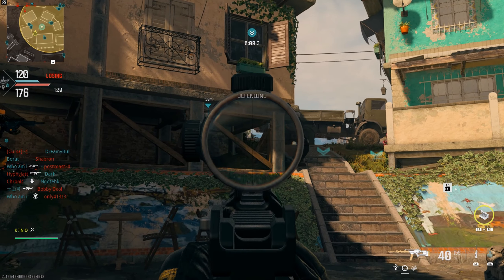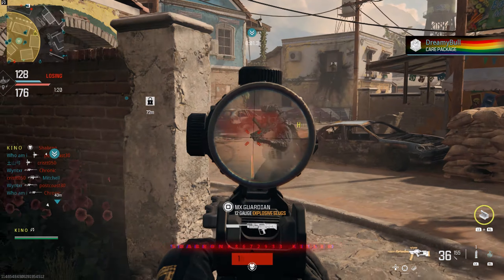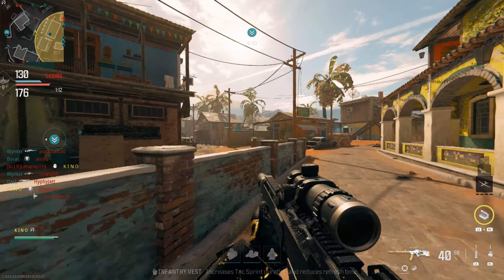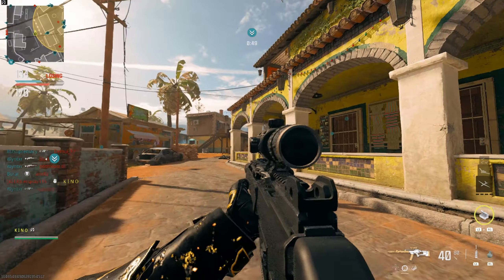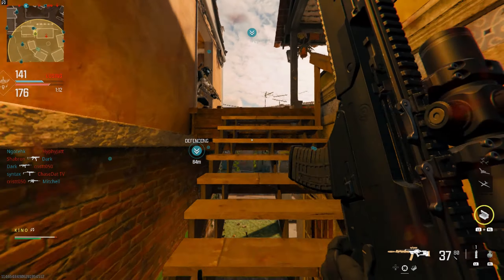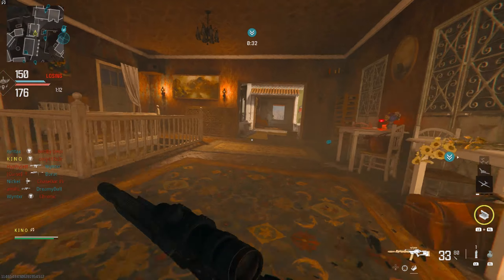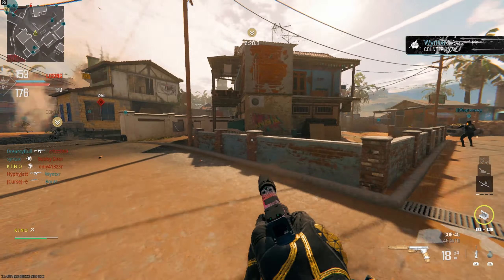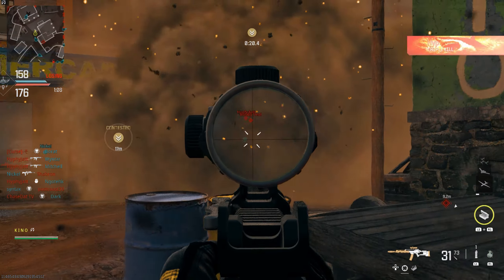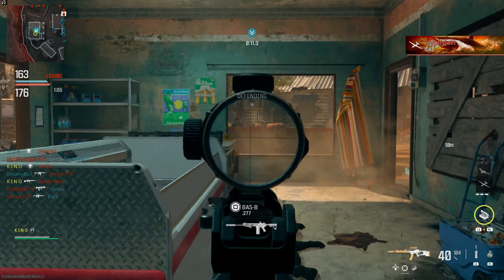Confirming next hardpoint, stand by. Friendly care package in the AO. Friendly UAV online. Target area updating, move to the hardpoint. Friendly mortar strike on the way. Our counter UAV is active. Hardpoint compromised, secure the area. Friendly UAV on station. Enemies inside the perimeter. Friendly UAV online. UAV in the area, hardpoint relocated, stand by.